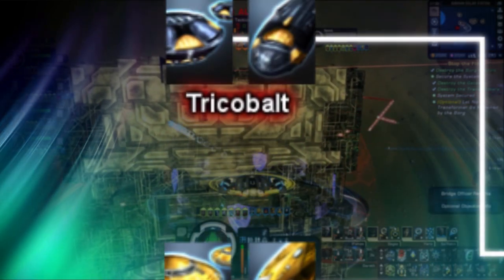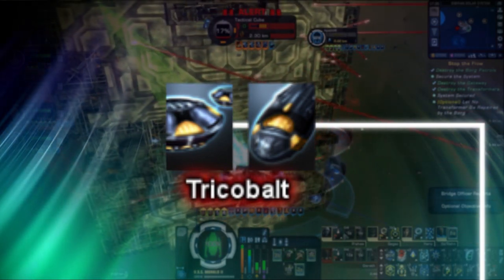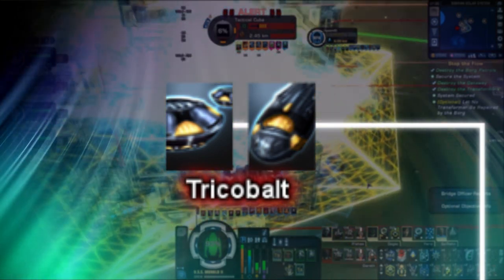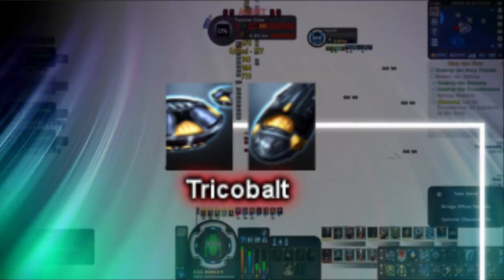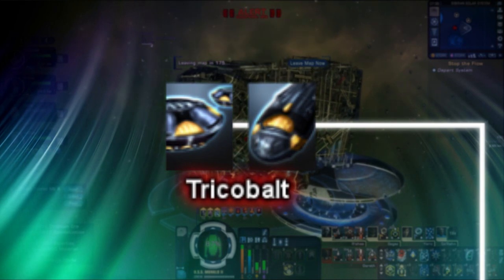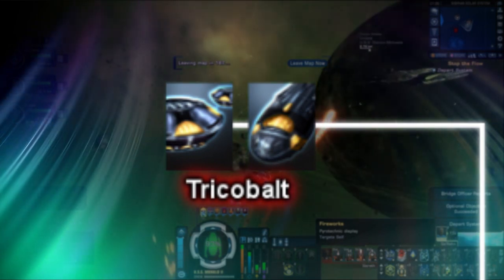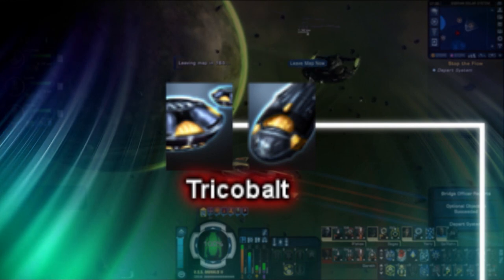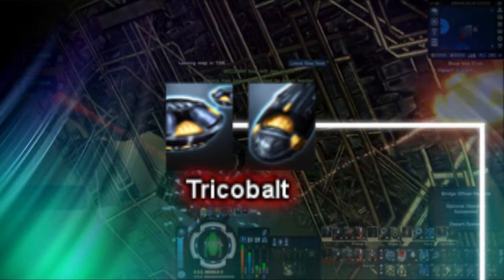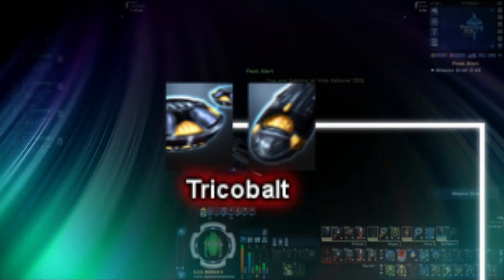Last of the base types we have are tricobalt projectiles. Tricobalt projectiles are the oddball out of the pack, as they don't entirely function the same as other projectiles. When fired, they are colored blue, however tricobalts are slow-moving and targetable, and if targeted by an enemy, can be shot down or destroyed. On impact, they deal massive damage against bare hull — the highest of all base types — and an AOE effect that will both temporarily disable for 2.5 seconds and push back targets. Tricobalts also function differently when upgraded by bridge officer abilities. For the high yield ability, instead of sending multiple projectiles, tricobalts only send one massively upgraded shot. Similarly, for torpedo spread, tricobalts only send one projectile per target, up to three targets. Finally, tricobalt projectiles and mine launchers also have the longest recharge time of any type, that being 30 seconds for both torpedoes and mine launchers.